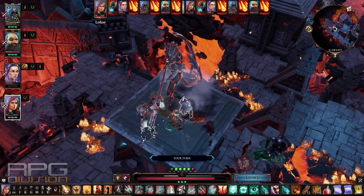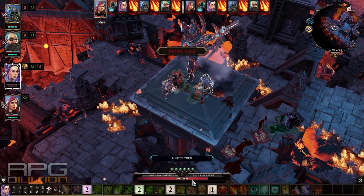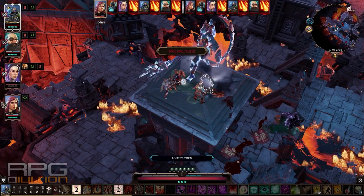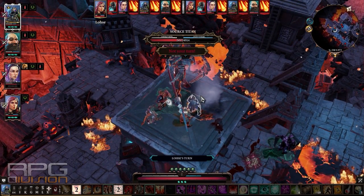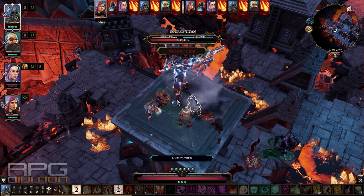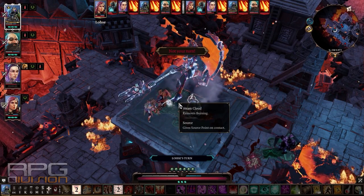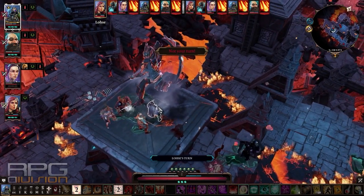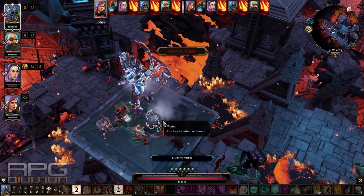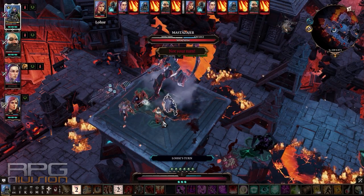As for the fight with your replicas, what I used is pyroclastic eruption — it uses three source points, just go all out. I'm playing on tactician difficulty and it's a pain in the ass fight, but if you use your best abilities you should have no trouble. With one use of pyroclastic eruption I killed two immediately. You can also use arrow storm or anything that does a lot of damage. Use your source points — they will use source vampirism on you anyway, so you have nothing to save for, just go all out.